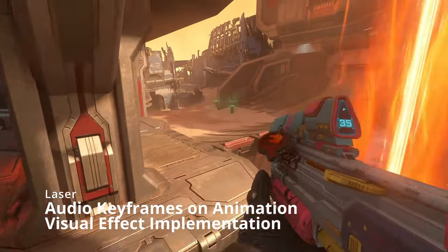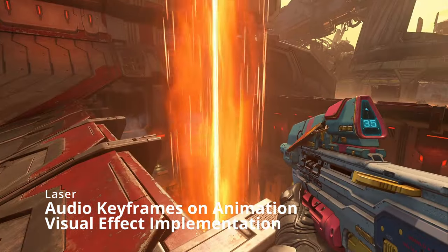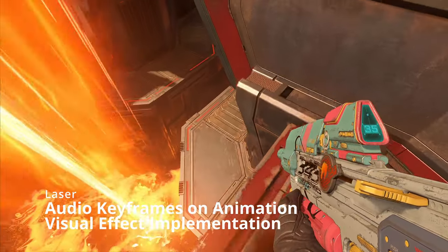So we have sounds on different parts of the laser — on the top, the middle, and if we jump down, we can hear the very bottom where the laser interacts with the lava.